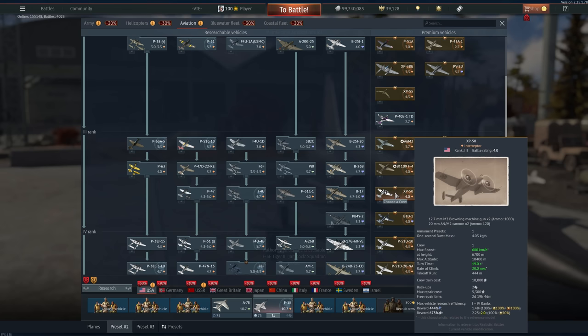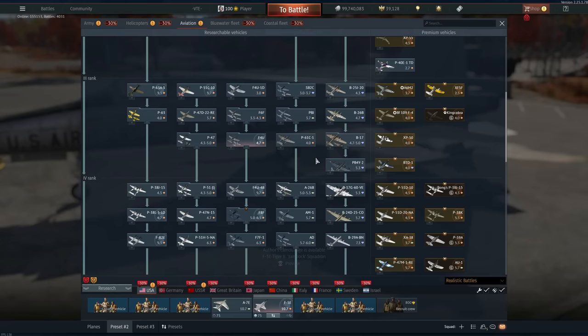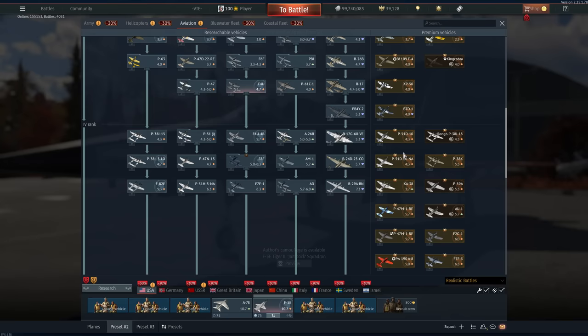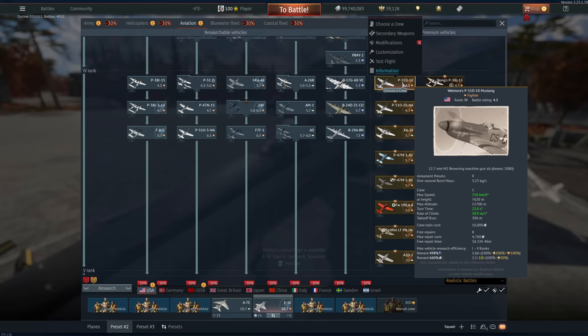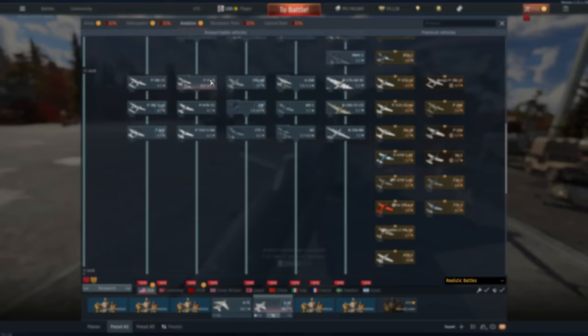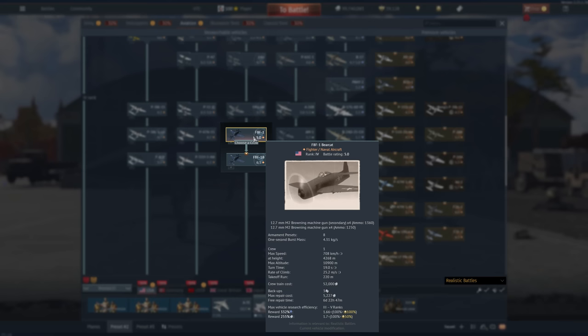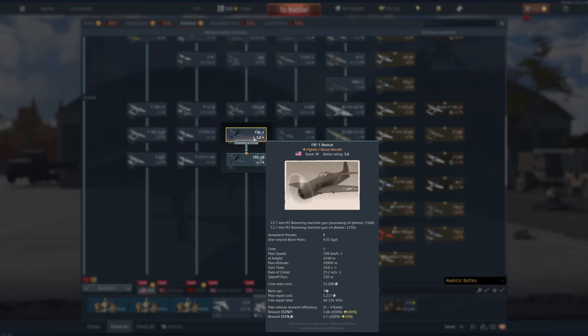For Rank 1 and 2, just get the XP-50 — it's going to be cheaper than most of these talismans as well. If you want to talisman anything in Rank 3, P-51C or P-47D-28. If you want to get anything else in Rank 4, the F4U-4 is pretty okay. Really nothing worth in the premium line at Rank 4 except maybe the F2G, but it's not on sale. The P-38L-O is pretty damn good; the P-51H is good if you don't mind the jet matchmaking.